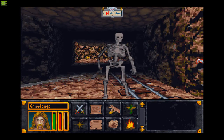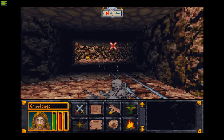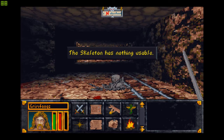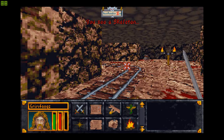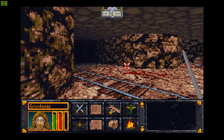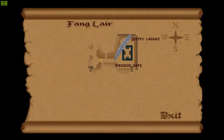A skeleton — right off the bat, I have to face a skeleton. At least it was just one. Two skeletons have nothing usable. There seems to be another way here. This was something which I can't even figure out what it is.